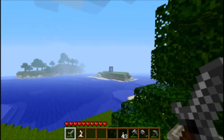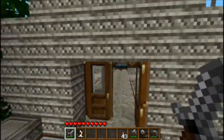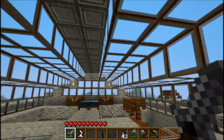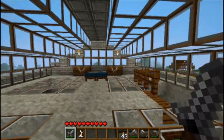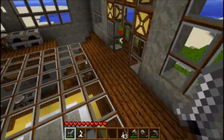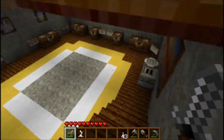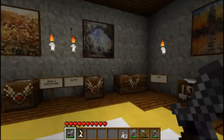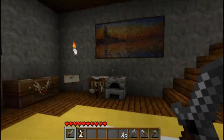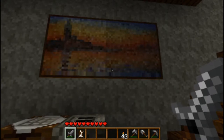Over there you can see my portal to the Nether. My beautiful roof, which is all glass. I tend to like a lot of glass around me. I like it being really open like that. Downstairs we'll see more Monet paintings from the Painterly Pack. I think they're so pretty. And my carpet. That one's my favorite right there. Isn't that beautiful?